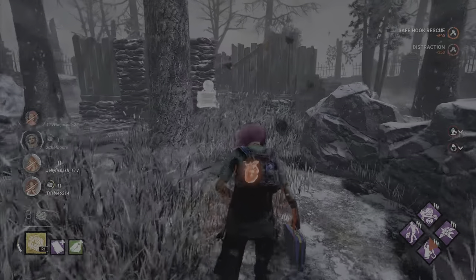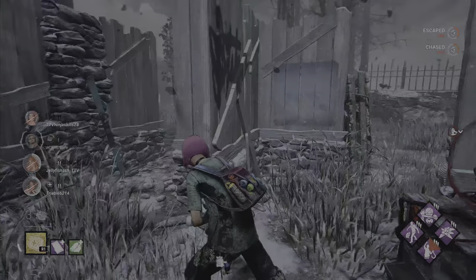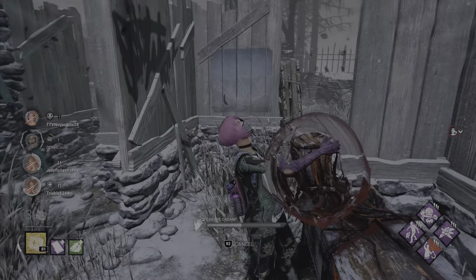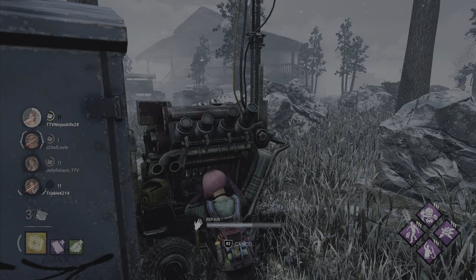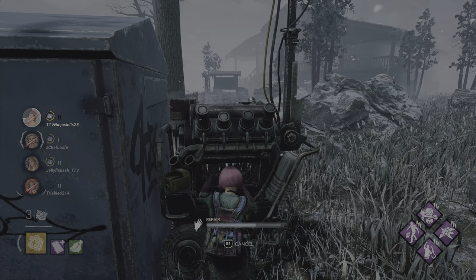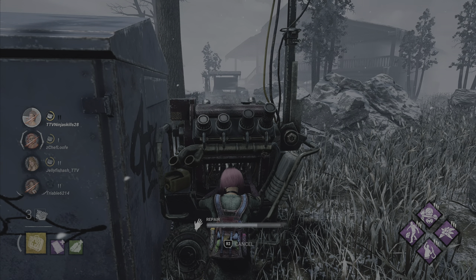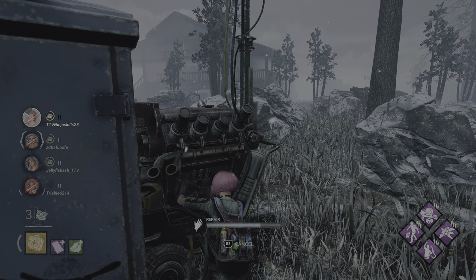We're at 100% health again. I think he might be teleporting. We can just wake up. All three of us are working on different generators, which is good. Though I do know that tribal is on death hook, so hopefully he plays it smart and gets out of there.